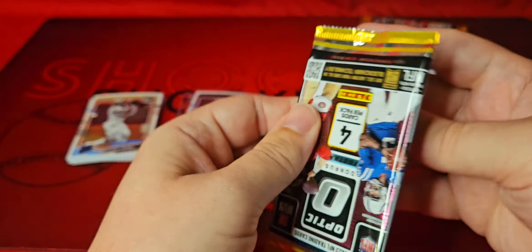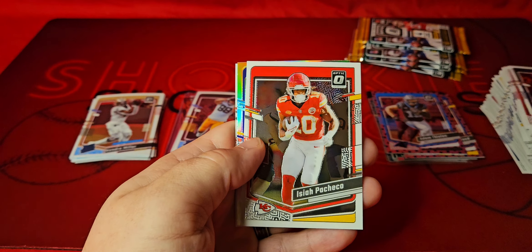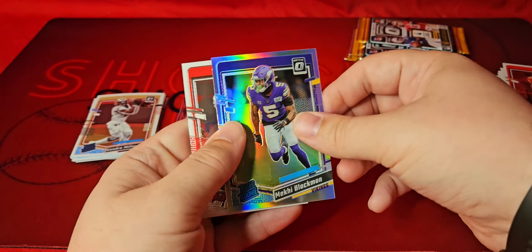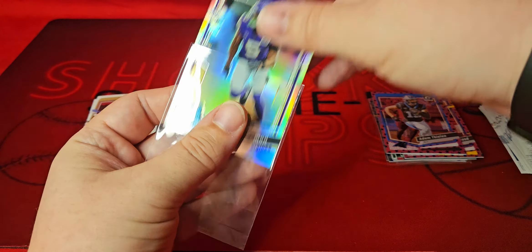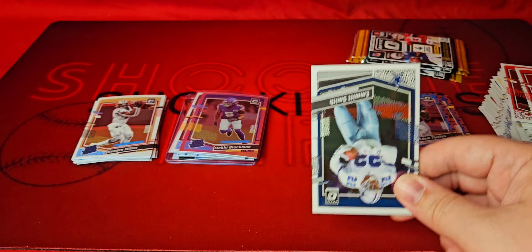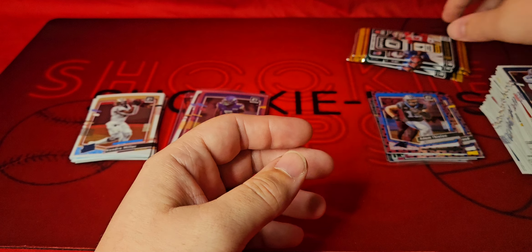We got a hollow in here — hopefully we get a rookie, that'd be nice. Rated rookie for the Vikings, maybe Addison — Makai Blackman. A little bit nice to see an Addison on that one, but we'll take it. Still should be one more Star rookie parallel in here. Not yet — we got Ertz, no rookie in this one. Three packs left.